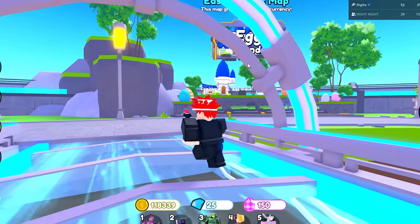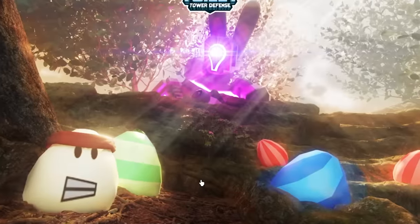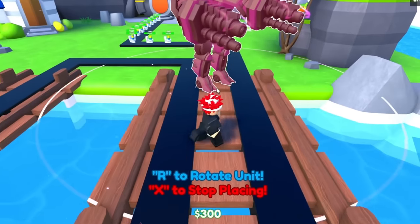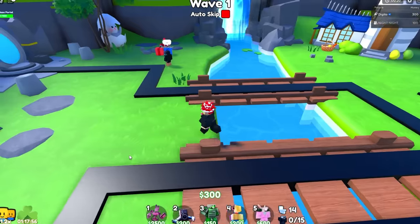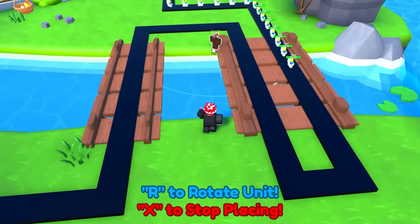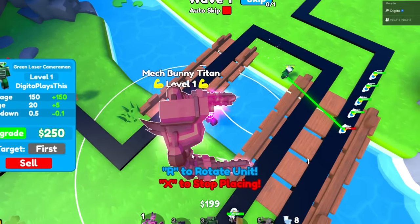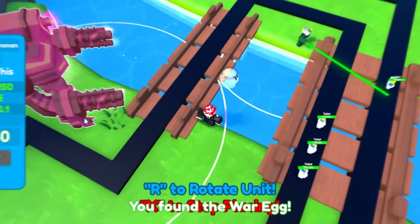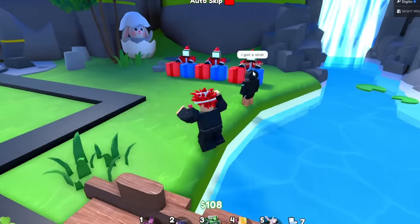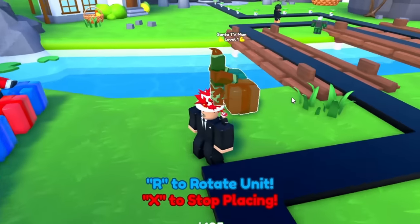We're heading to Egg Island to test out these units. The borrower is following me into the game. I brought the mythic and the godly — this guy is ginormous! The map is really weird. He says he grinded three hours for that godly — respect. The green laser camera spot looks good but you can't place things there, so we need something powerful on the side.